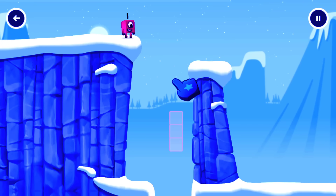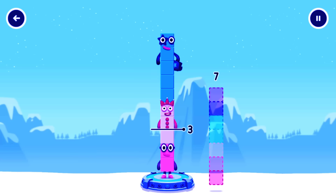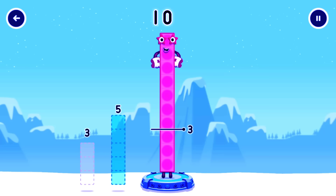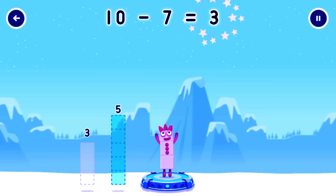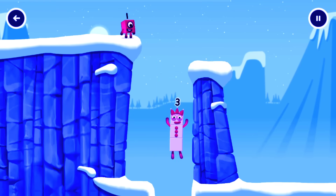Tap to solve the puzzle to help get across the gap. Take number blocks away from 10 to leave 3. Try a smaller number. 7. You cracked it! 10 minus 7 equals 3. Yes!